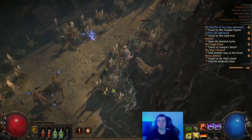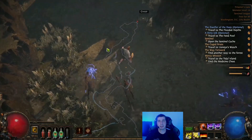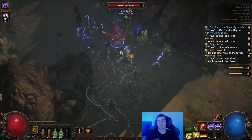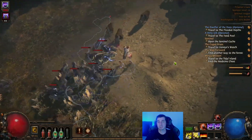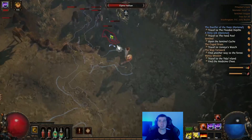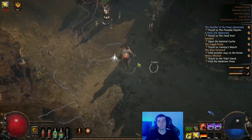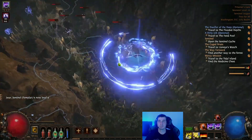Just to go over a couple things, we're going to highlight probably three main things in this video: getting through the acts, why you want to get through the acts, what's the value of getting through the acts faster, and why you should practice doing it and get familiar with your character. And then we're going to talk about your early goals in the endgame — once you've gotten leveled, what should you be worried about? The three things I would say are most important: first of all, you want to focus on map sustain.